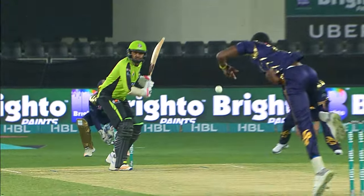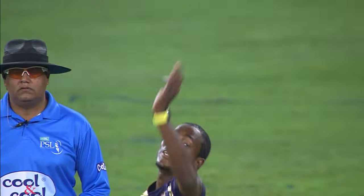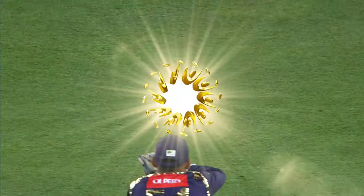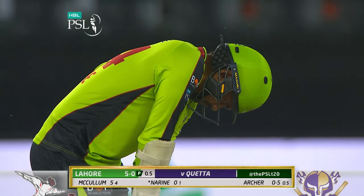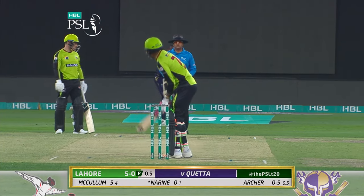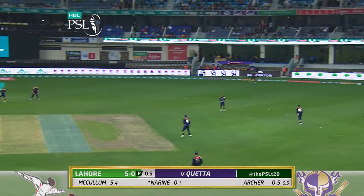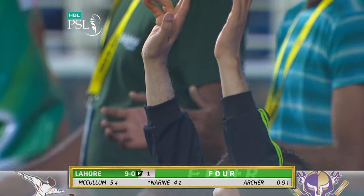Narine doesn't have the best technique going around. You see that back foot going towards the leg side. Good seam, swing from Narine — first slip and wicketkeeper will feel like they could get a catch. That is the length. New seed in the hand, get it up there. Get it up and over, says Sunil Narine. One bounce for four. Thanks for coming.